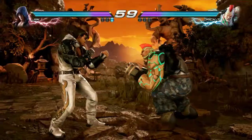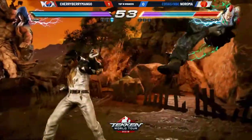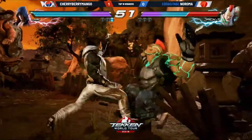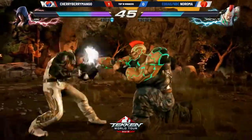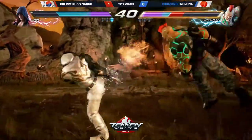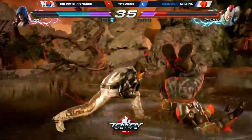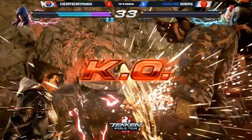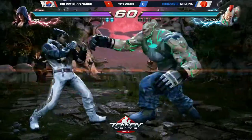Nice! Attacking the legs. Nice hop kick. We're in Europe, baby — those are those EU stats. Good duck and good punish. You see that they're both mixing up their timings. Nice hop kick there — we haven't seen many of those. He missed the last hit. Sidestep again! Set point now for CBM. Is he going to put Naroma into losers and move into top 8?